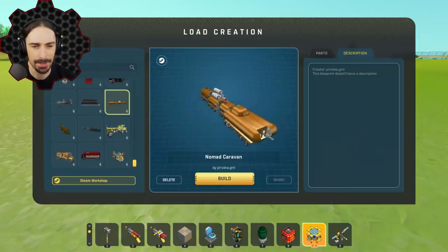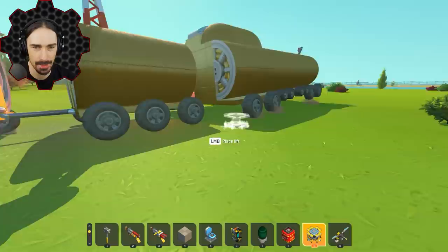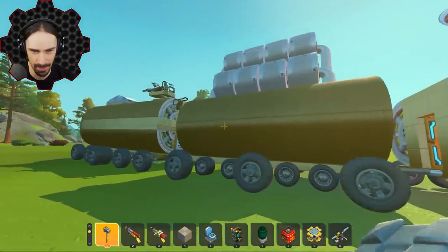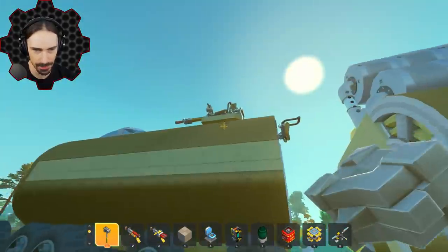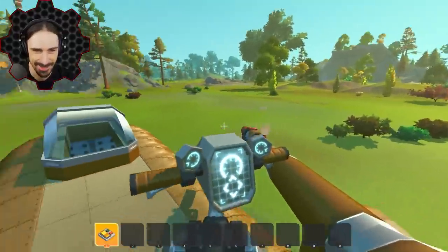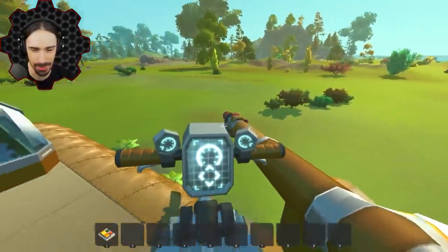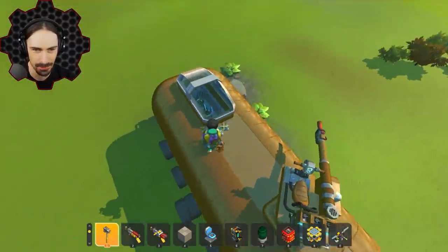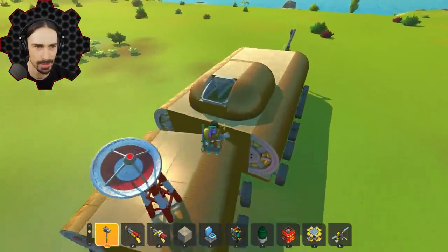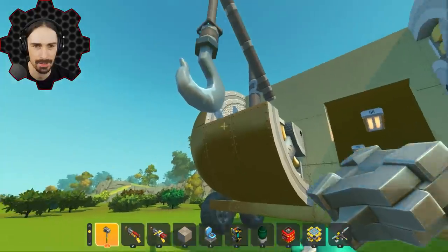Up next this one's a little different — this is a 'Nomad Caravan' by Perosca GML. I think all of these items I see so far are actually obtainable in survival. Does this thing have a turret on the back? Look at that — it's actually not that bad. It's easy to gauge your aim but you'd have to use a lot of ammo to zero in. Wait — is this the front? No, this can't be the front. I think this is the back, and there's like a hook back here.